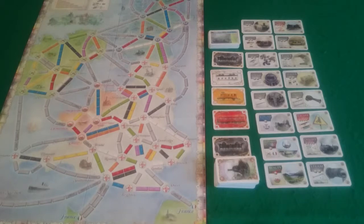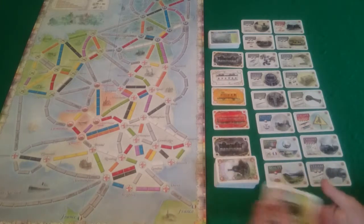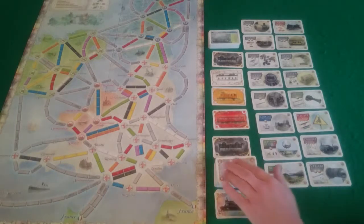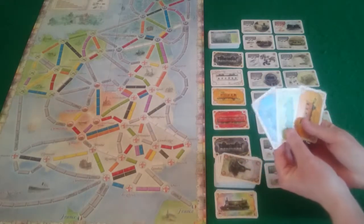We randomly determined that Pixel will be taking the first turn as red. The first thing she needs to do is decide if she'll buy a technology, and actually she is going to do that. She has her 1 locomotive and 4 starting cards which can count as a locomotive. She discards those to buy water tenders, which cost 2 locomotives and will allow her to draw an additional card when drawing blind. She then draws 3 cards blind and gets a green, a blue and an orange.